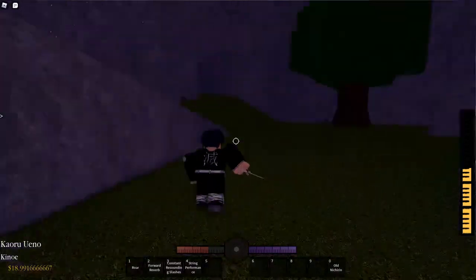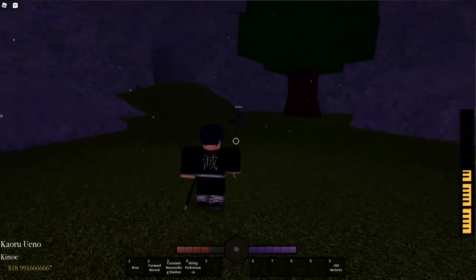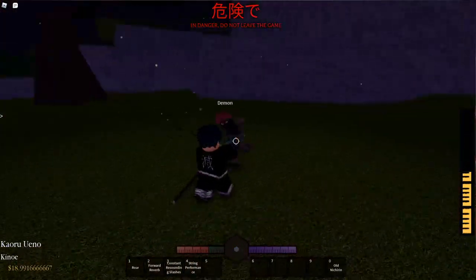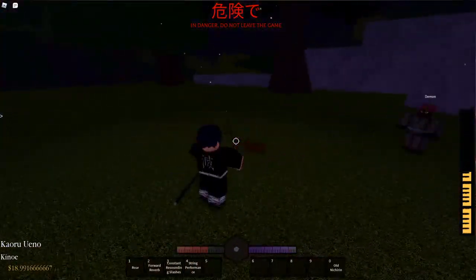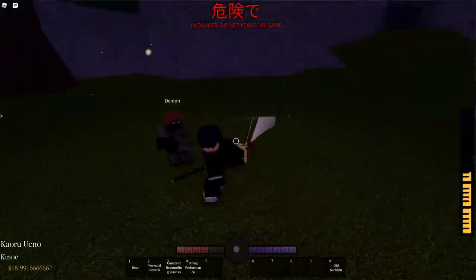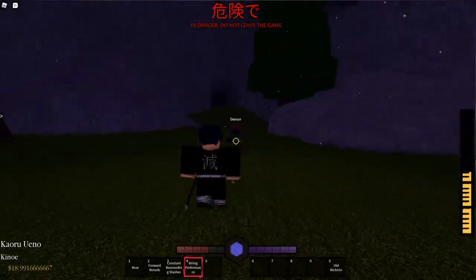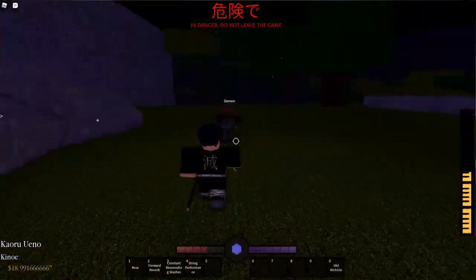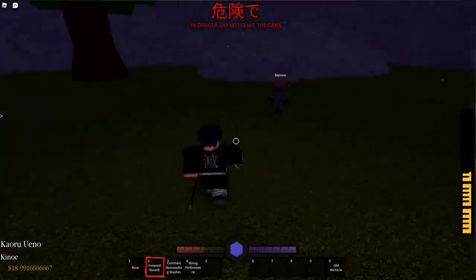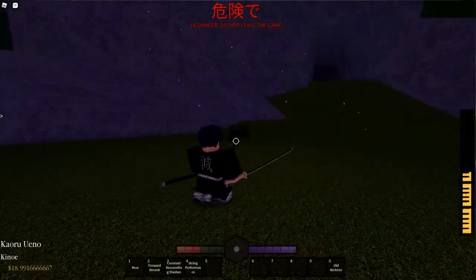Now we can actually showcase the moves in a fight. The first move I'm going to use is Forward Reverb — I missed, though I think I might have hit him. Obviously he's just going to block. He gets me in a combo and I just break out of it with the first move — pretty easy. Third move just hits everything and it's probably not blockable, but I don't actually know. Just one more combo to get him back, and then String Performance. Forward Reverb hit, and that gets me out of the combo — and they are dead.